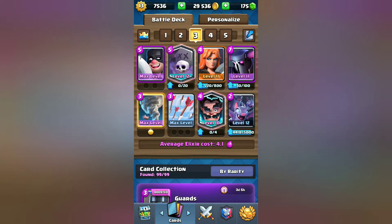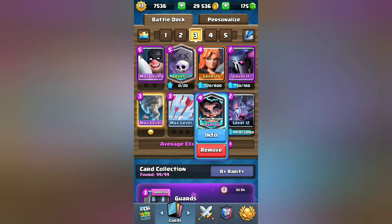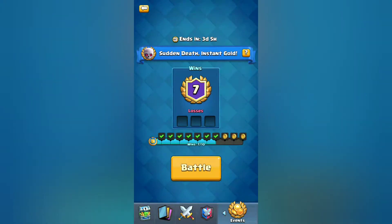Hey, what's happening guys, DeckBro here bringing you the best decks for every challenge. Today we have the Sudden Death challenge. As you can see, we have a PEKKA Valkyrie Graveyard deck with the Executioner, Electro Wizard, Arrows, Tornado, and Bats as a supporting background. It's a very strong deck that works well for Sudden Death because the defense is amazing as well as the offense — seven wins, no losses.